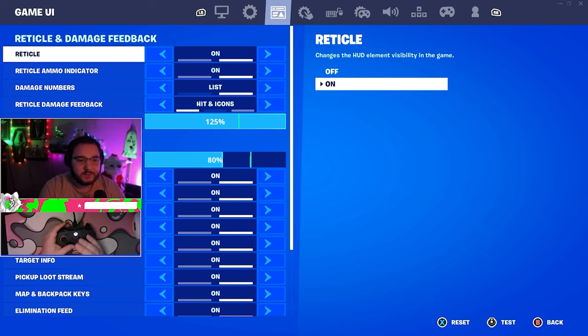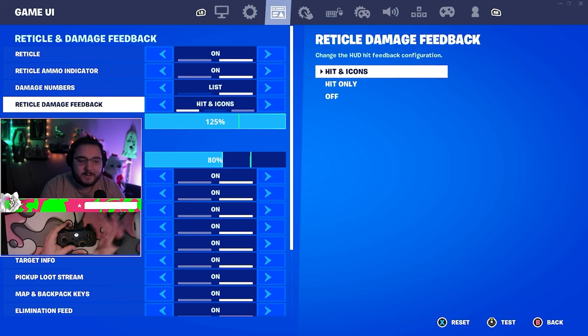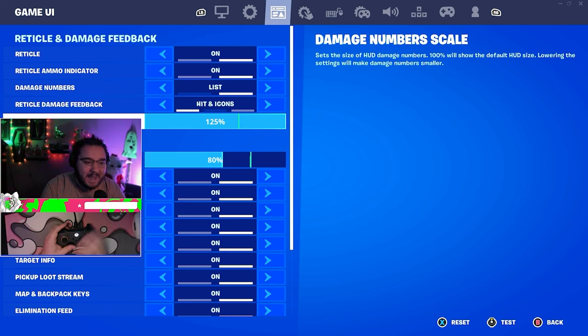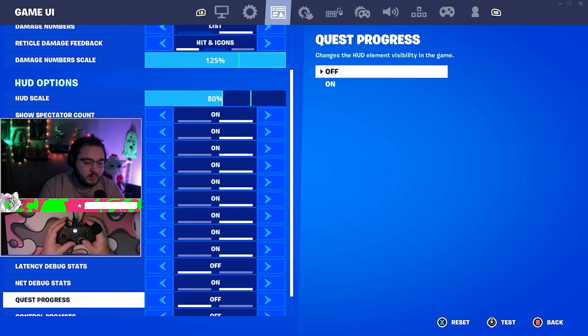For my reticle, I use the dot/list style — it works really well because it lets you know whether you're hitting someone for white damage or shield damage. Hitting icons are on, damage and energy scale at max. HUD scale is at 80. The rest is personal preference stuff you can adjust as you like.